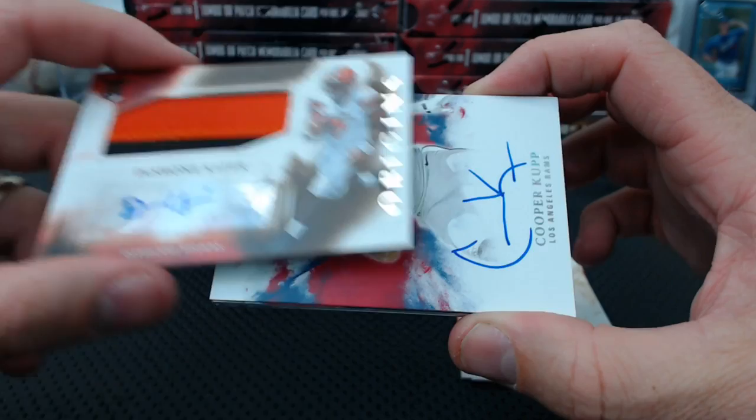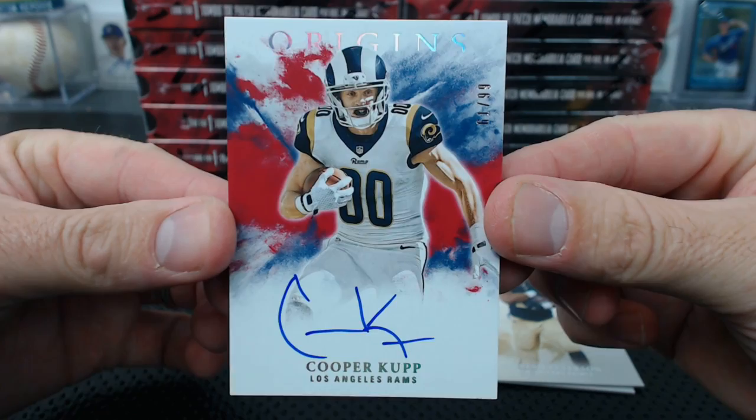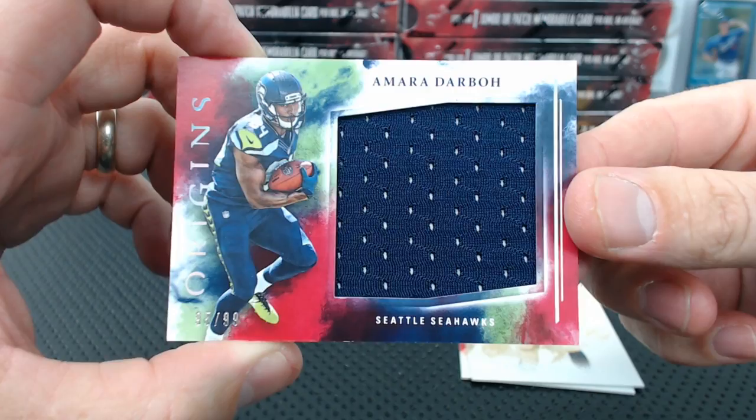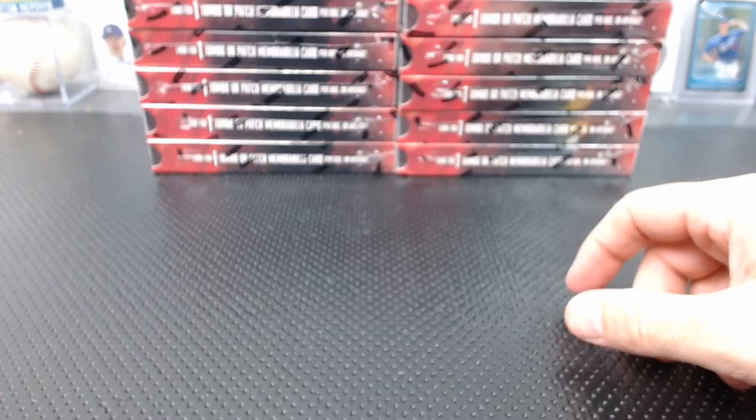Yeah, this stuff is awesome — it was so popular last year. D'Arbo jumbo jersey to 99 for the Seahawks. Doyer Dean, your Dolphins-Seahawks — that I have backwards. That's Tom Brady to 299. Dang — Kaiser and Mahomes already, and Dalvin Cook on card. That'll mess around with Origins; it's just all the top rookies.